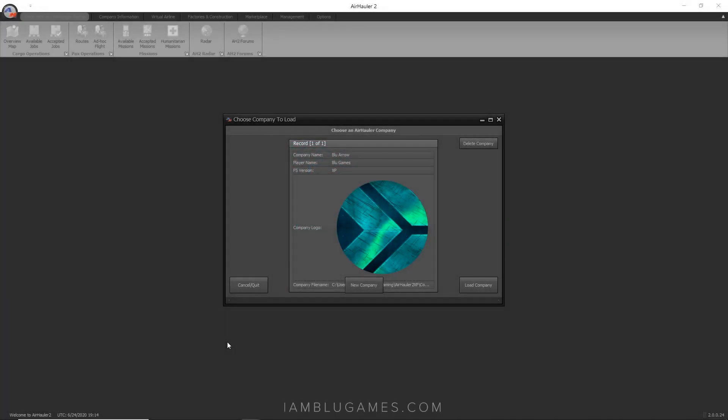Welcome back, it's your boy Blue. This is Air Hauler 2 and this is my company Blue Aero. Today I'm going to show you how to create your own AI scheduled passenger route.